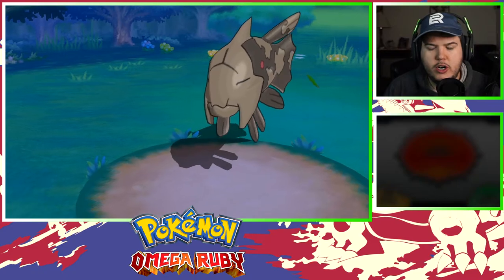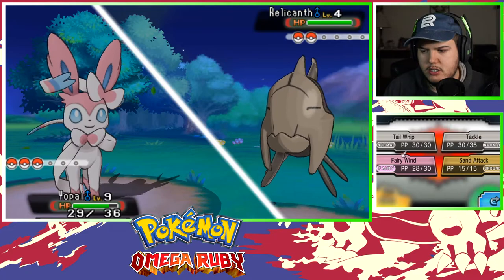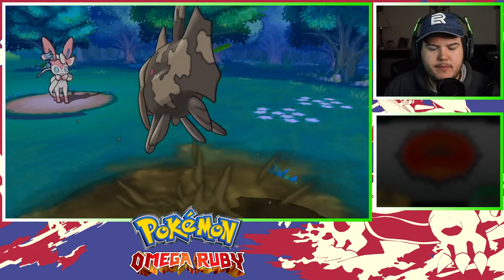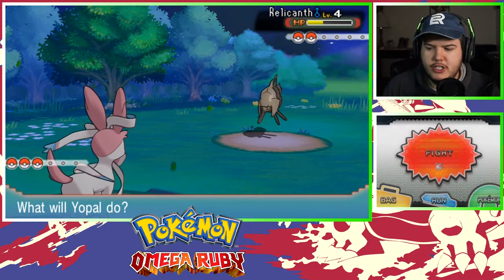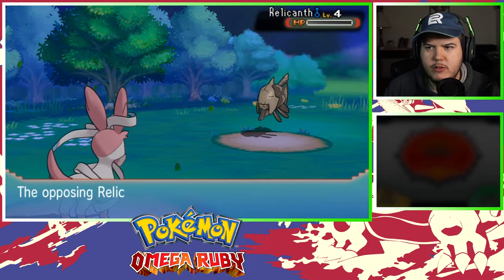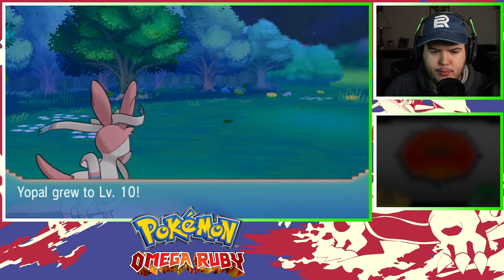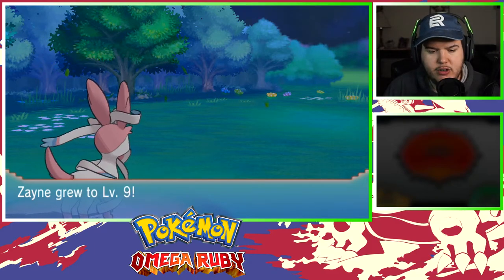Another trainer battle — a Relicanth! Hello, Relicanth — you're a Water type, right? We'll switch to Yopal, use Fairy Wind so I at least have a normal effective move. Yopal, you're gonna use Water Gun on my own Zayne?! Not cool, dog. Let's hit with Fairy Wind instead. Mud Sport — that weakens electricity, I don't care. Fairy Wind has a nice little sound to it, I like that. Yopal, good job! Zayne grew to level nine.